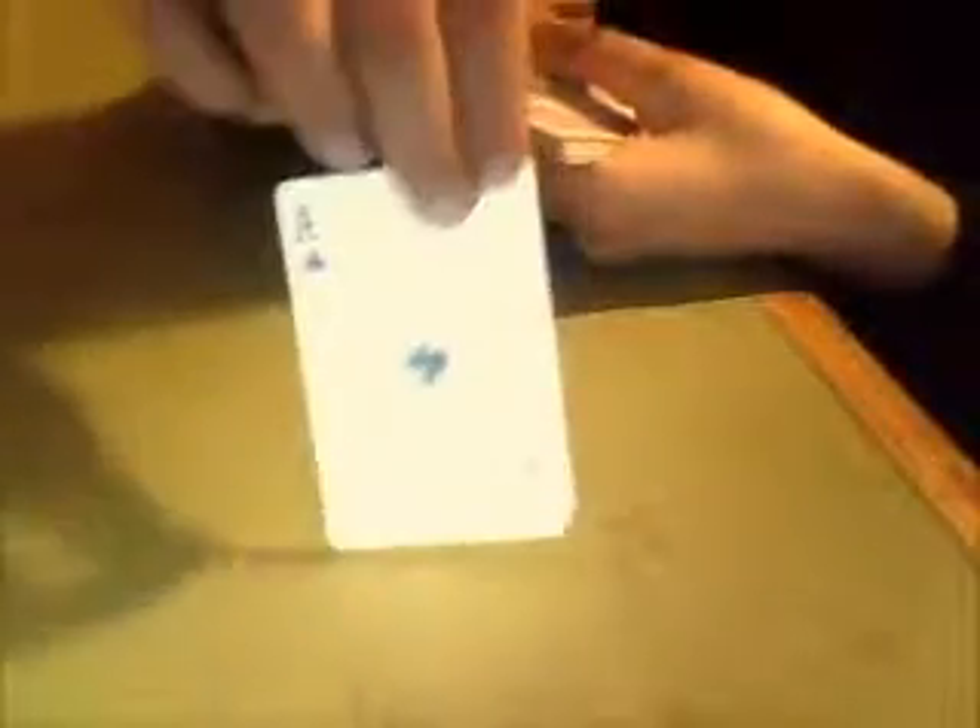For the beginner's card trick, you get them to pick a card — any card. Say they pick this card, the ace of clubs. While they're looking at it, you have to secretly turn it around — say 'try and remember your card' — and then get them to put it back inside the deck wherever they want. If you turn it around, that one will show out. So they can put it anywhere they want.